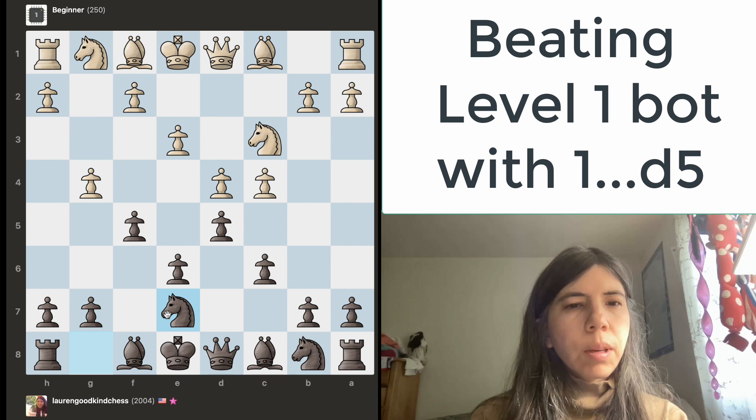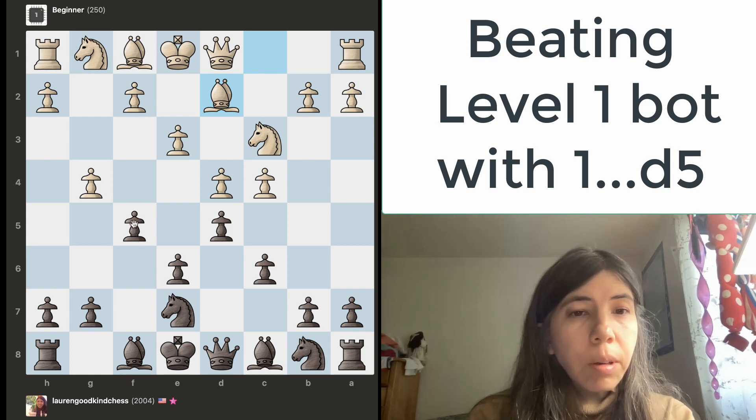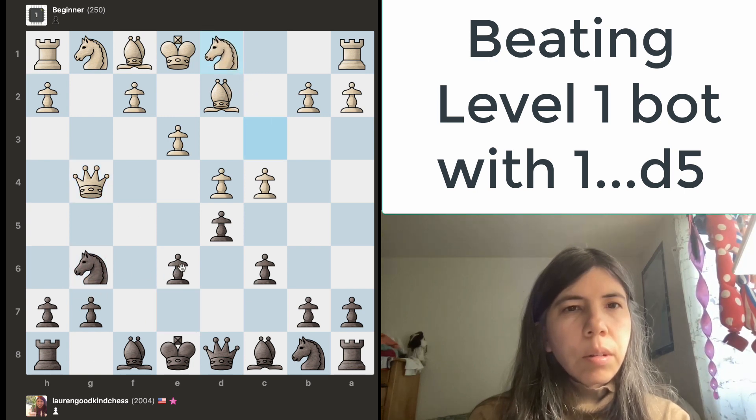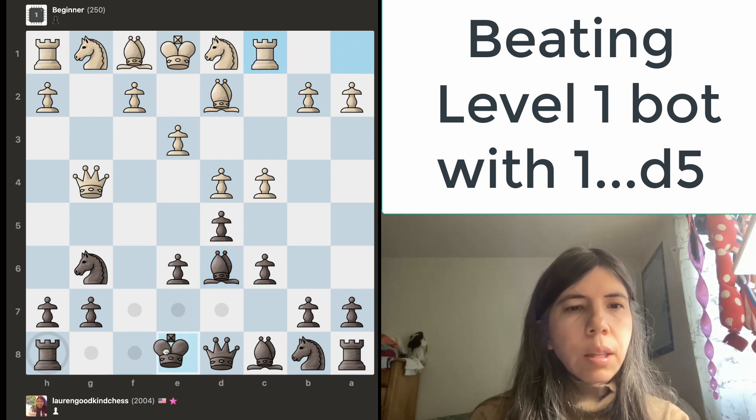What happens if I go here? Pawn goes there, and I'm going to go ahead and take it. If it goes there... What's going on right now? I'm going to go here. Knight goes back — this is kind of funny right now. Let's move the bishop here, and then the idea is that I can go ahead and castle.